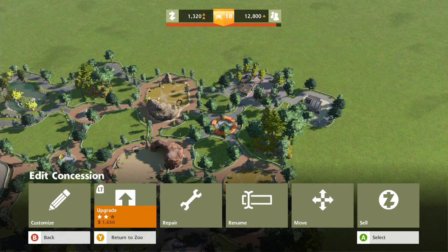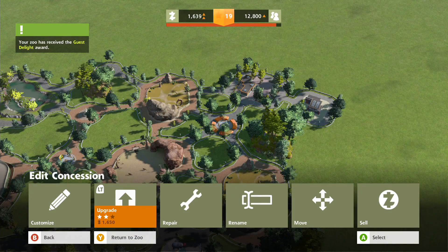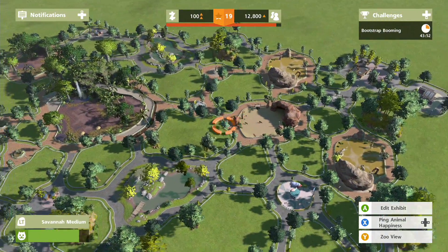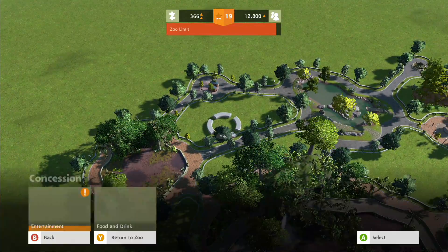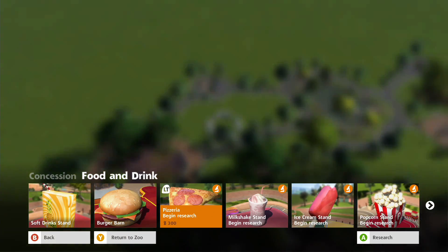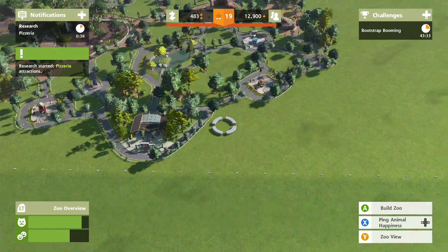I still can't afford to upgrade that one yet. Level 19! We're getting there - gimme gimme, fully upgraded, thank you very much. Our zoo is almost at its limit though, that's going to become a problem pretty speedily. For concessions, food and drink - let's research the pizza place because we simply need to.